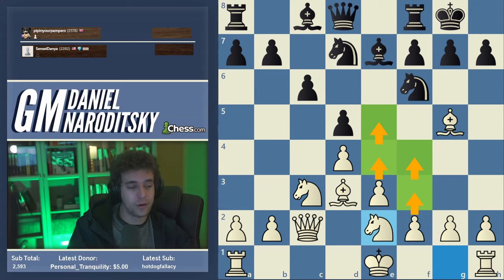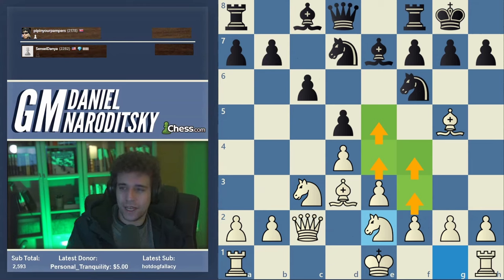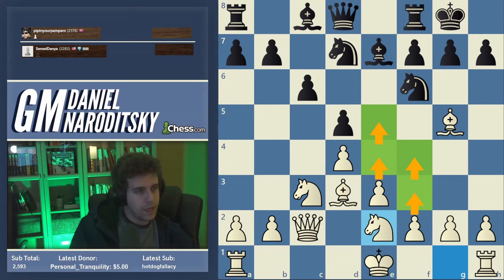Most of the time I've played this with white I've gone knight e2, and the main idea of developing to e2 over f3 is that you leave the f-pawn free. That's important because there is a traditional plan in the knight e2 Carlsbad where white goes f3 and e4 — it's as simple as that. White wants to steamroll black by eventually pushing e5 and following up with f4. There are a ton of games from decades ago where players with black hadn't fully developed how to achieve counterplay against this — some incredibly one-sided games in the Carlsbad.